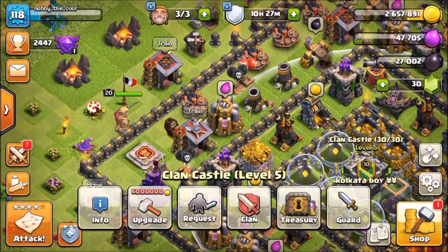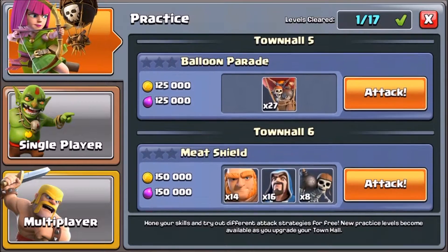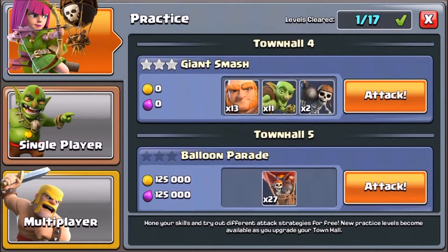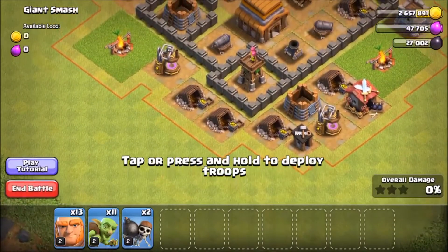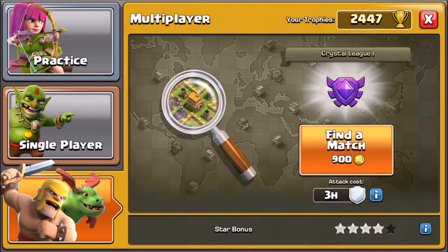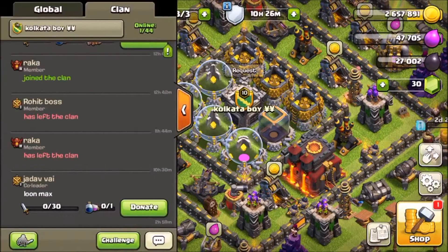Let's just do some practice mode and see what's in here. I think it's going to show bases by town hall level. You can either attack, and in free mode when it releases you can just do the tutorial using the troops they provide you with.